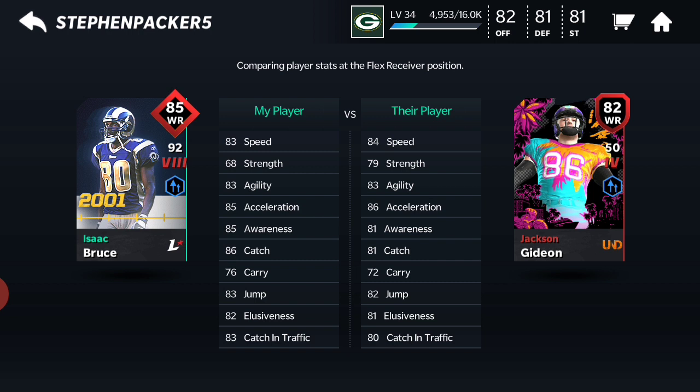All you have to do is get a hundred games won in The Yard to get Jackson. I know there are also other players like that Waller Jr. — there's a tight end, a QB, and a halfback. I personally haven't played The Yard much, but maybe later in the season they'll release more of these players since they're hidden achievements. Maybe there will be secrets like scoring a hundred yards with a tight end to unlock Waller Jr. or something like that.